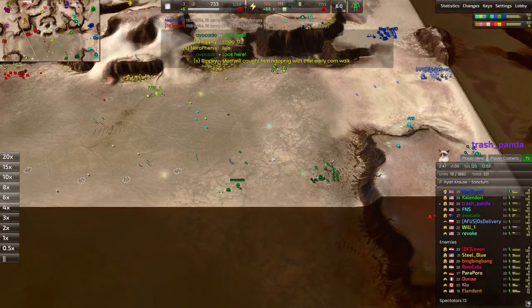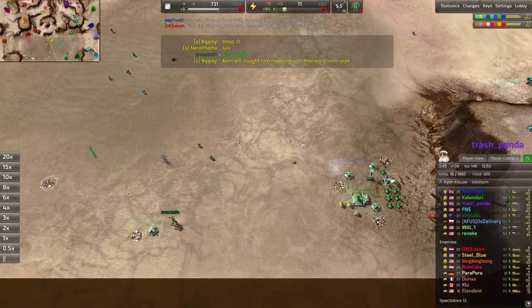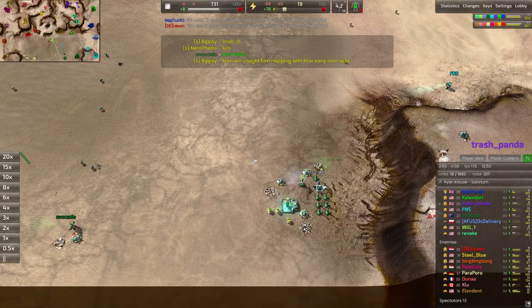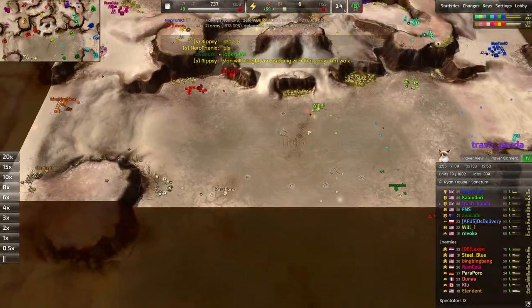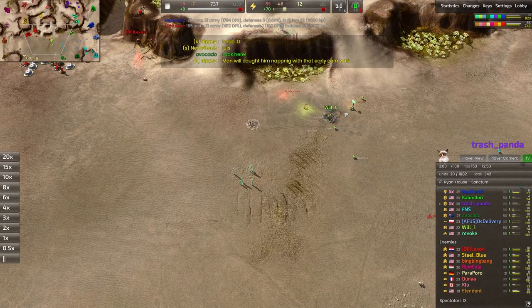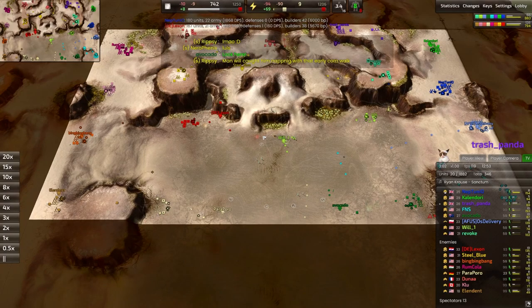A couple of rovers — rascals, rather — have already made it across the field. There are some downed units here and there, so I didn't quite catch who wins the Brightworks first-unit-out award. But certainly it won't matter with these pros — they're all getting to the aggression so quickly.